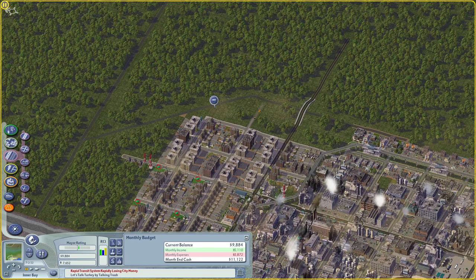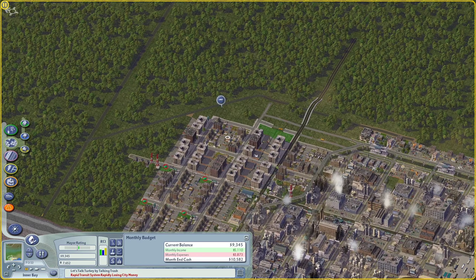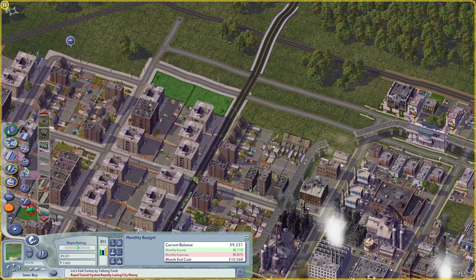You can easily end up in a situation where you have to really slow down development to pay for things. I'd like to make this city quite big, as quickly as we can. The city has no trash collection — that's a bad thing.